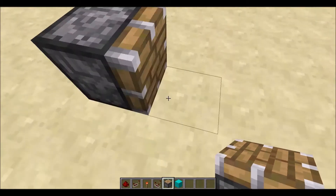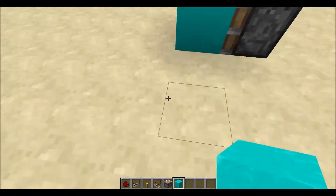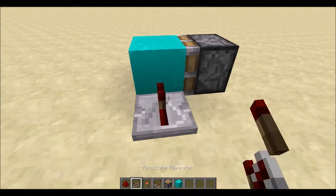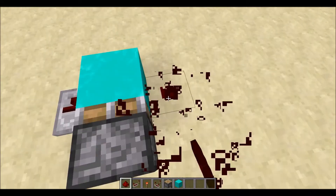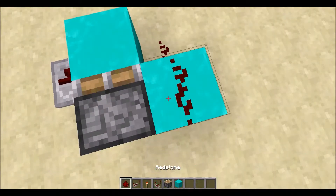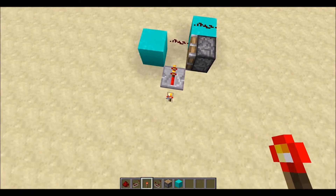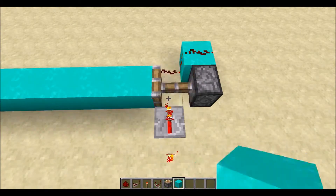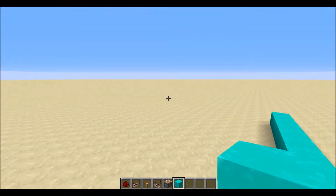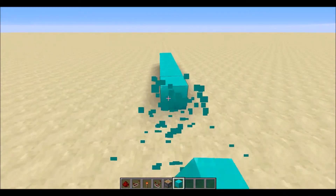We're going to begin by having this piston - every time there's a block there, we want it to push it. I'm just going to get some redstone dust around here, step it up by one, and stick a block there. You can see it pushes the block, and we want this to keep going - it'll push it all the way up to 12 blocks, because pistons can only push up to 12 blocks.